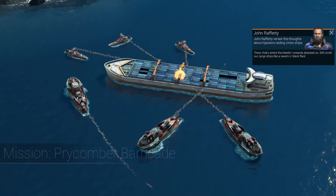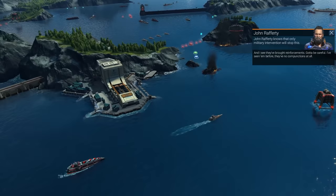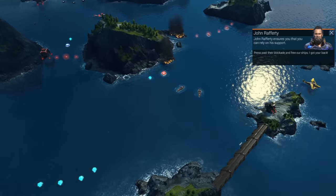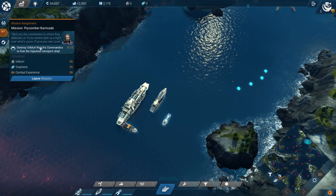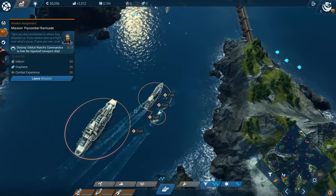The cowards attack us, still circling our cargo ships like a swarm of black flies, and they brought reinforcements. Gotta be careful — they have no compunctions at all. Press past their blockade and free our ships. Our mission is to destroy the orbital watch's commandos to free the hijacked transport ships, and we get iridium, graphene, and combat experience. Iridium and graphene are exclusive materials you can only get here.